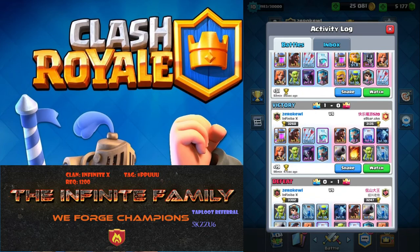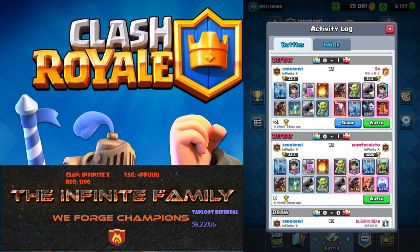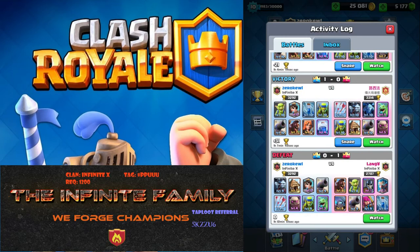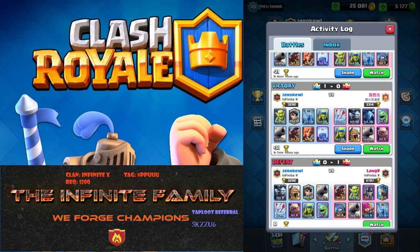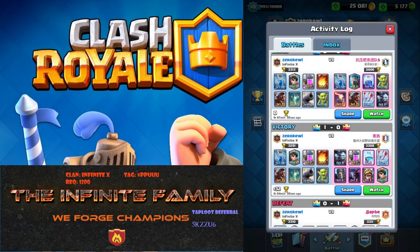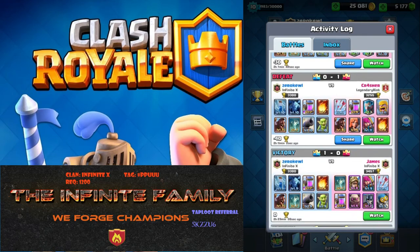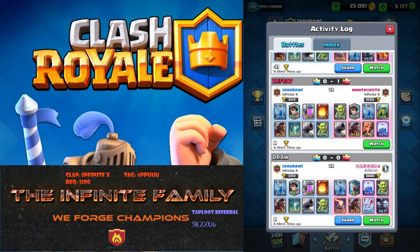I did play a game prior to buying the Princess, tried a couple of decks. I played a friendly battle against a clanmate with the goblin hut behind a golem, got stomped, then switched and beat that same deck. Looking at my record: victories with minions, then defeat, defeat, bought the Princess, defeat, a win, draw, loss, loss, loss, and then a victory.